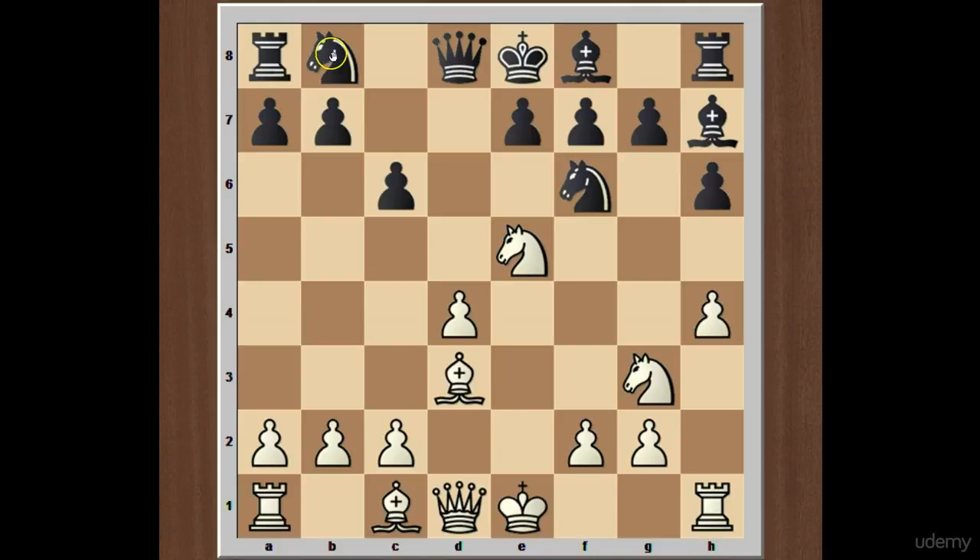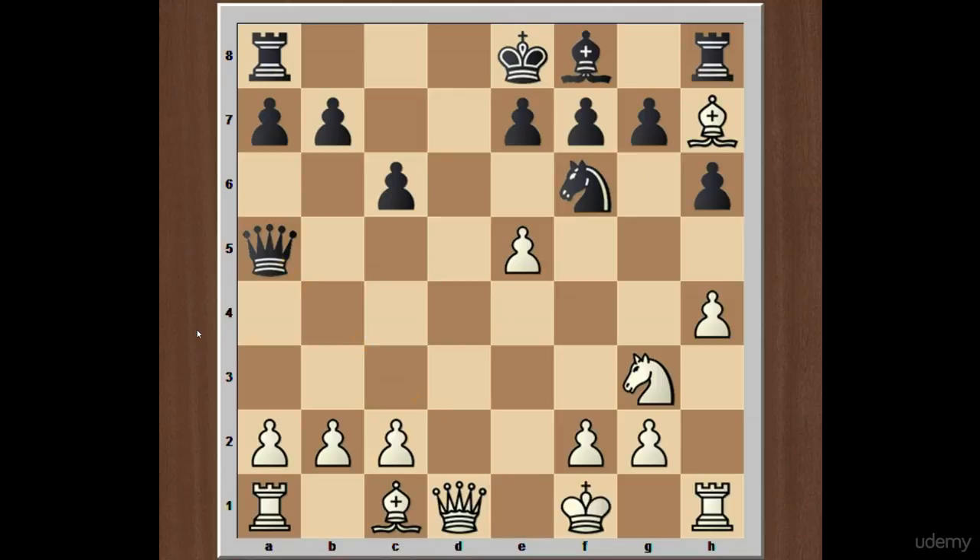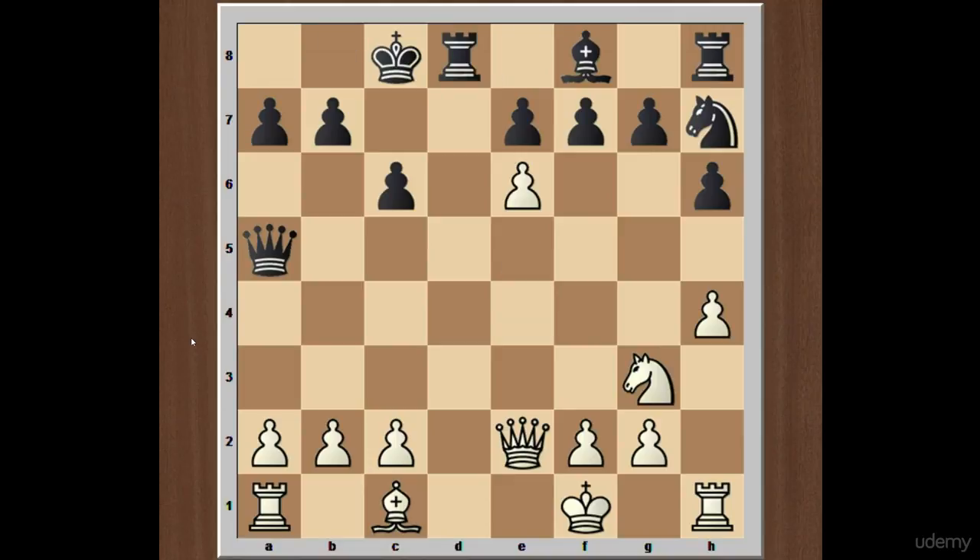A second alternative is: after bishop to d3, black can play knight from b to d7. Then probably the continuation goes bishop takes on h7, knight takes on e5, d takes on e5, queen to a5 check, king to f1, and knight takes on h7. White has lost castling rights while black has managed to transfer the king to h7. Still, white can be slightly better after queen to e2, castling queenside, e6, queen to d5, e takes on f7, queen takes on f7, and bishop to e3. This continuation was played between Leko and Bareev in Dortmund 2000.